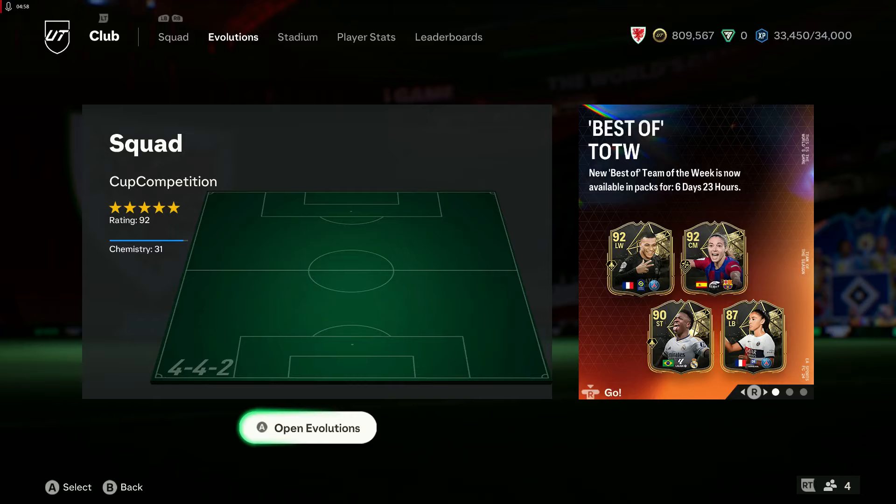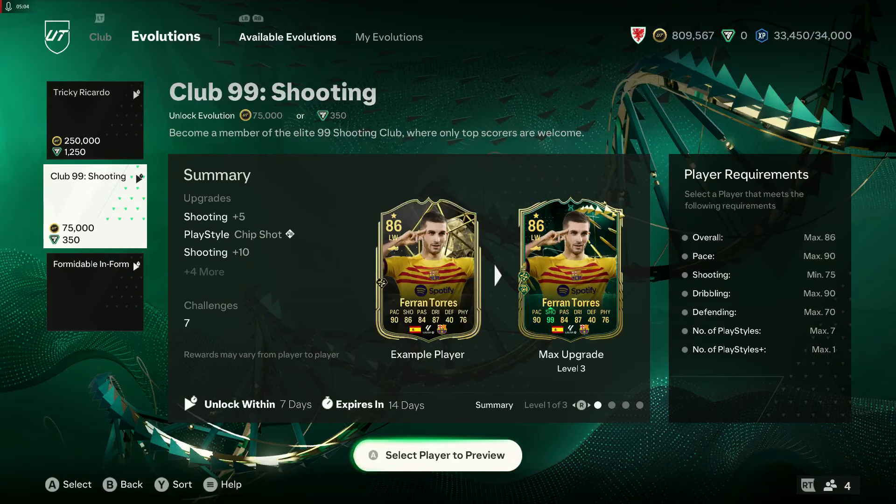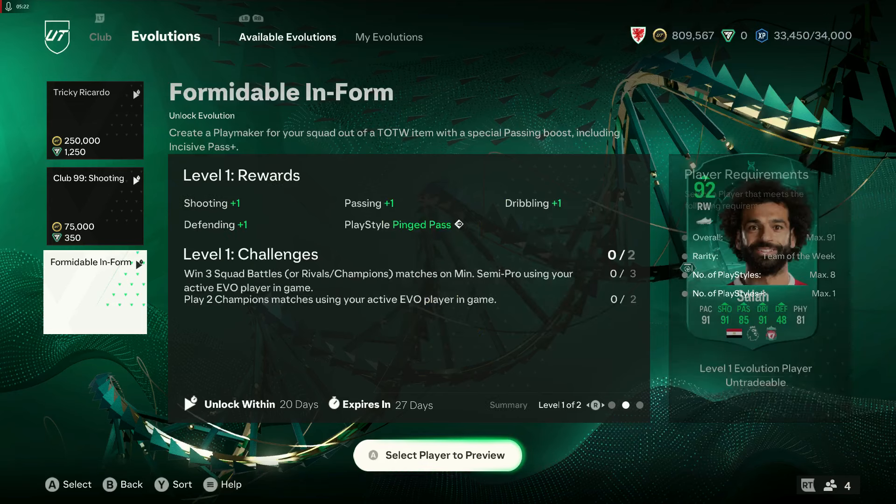We'll go across to Klopp next. Do we have a new evolution? We do. Tricky Ricciardo is still there, Klopp 99 shooting is still there. Formidable in-form: create a playmaker for your squad out of a Team of the Week item with special passing boost including incisive pass plus. 91 plus is the max — obviously you can't put in that Mbappe if you were lucky enough to get him. Overall we get plus 1 shooting, passing, dribbling, defending; then plus 1 pace, plus 2 passing, plus 1 dribbling, plus 1 physical. So passing goes up 3 overall, dribbling goes up 2, and shooting, pace, physical and defending go up 1 each.